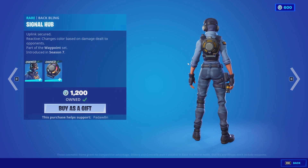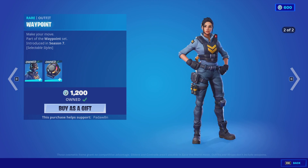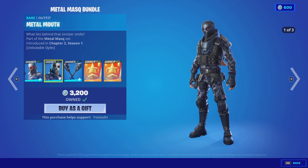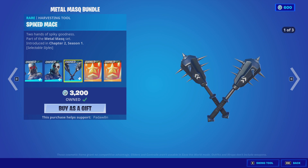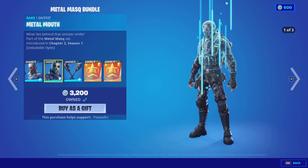We got the Waypoint with the Signal Hub back bling. Waypoint has four styles as you can see here. We got the Metal Mask, the Zady skin, and the Metal Mouth skin on the Spiked Mace pickaxes. These all have three styles — normal, ice, and camo.